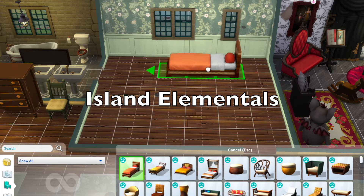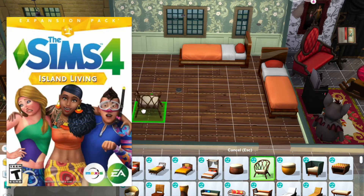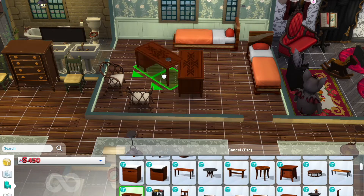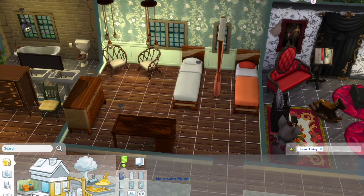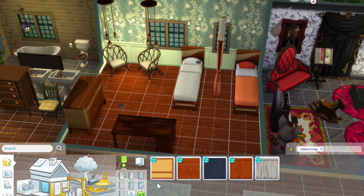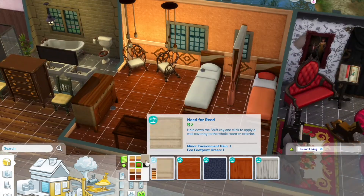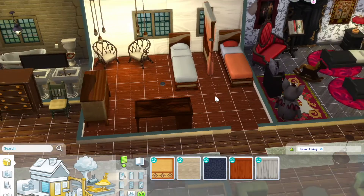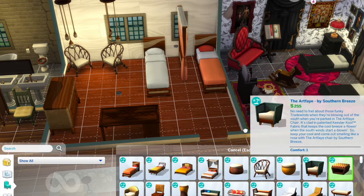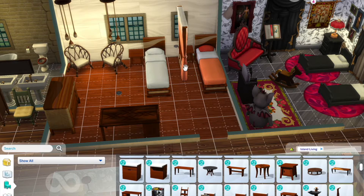Next up we have a room for our Island Elemental children — kids whose parents are Island Elementals from the beach pack. The Island Elementals are the spirits of Sulani, so they're super traditional and love being in touch with their culture by cooking traditional island food, fishing, and that kind of thing. For the Island kids' bedroom I tried to keep it super traditional, using a lot of the Island Living pack with muted tones. This room is potentially for slightly older kids, maybe teenagers, so I put a divider between their beds to give them each a little privacy, and you can see their personalities coming out in the color choices.